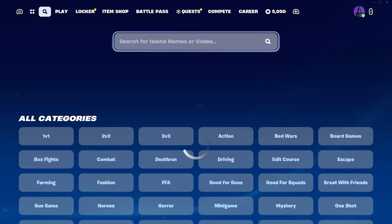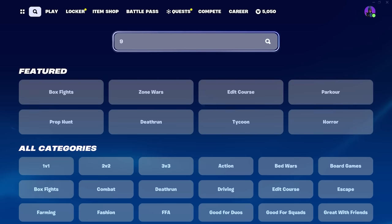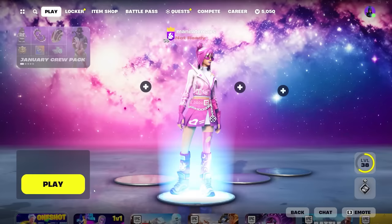You're going to follow me into the island code section and put in this code: 9511, then 7577, and finally 0032. Press accept and you will find LTM One Shot. Click on this, make sure that you're in a private game — you can favorite it if you'd like. Press select and play, and you're going to see this sick background. We just want to wait a few seconds.